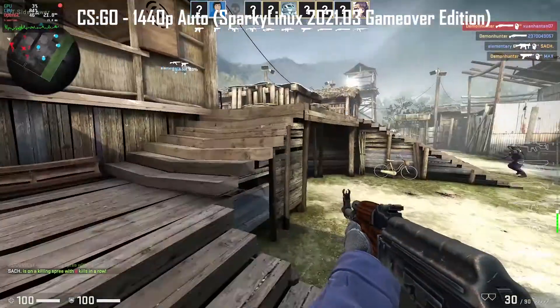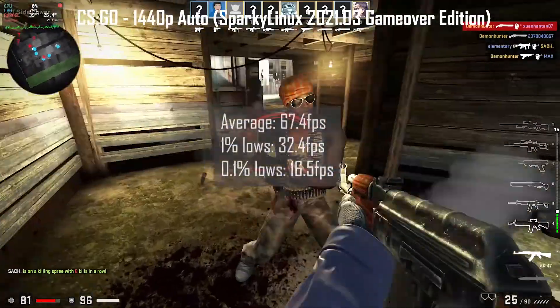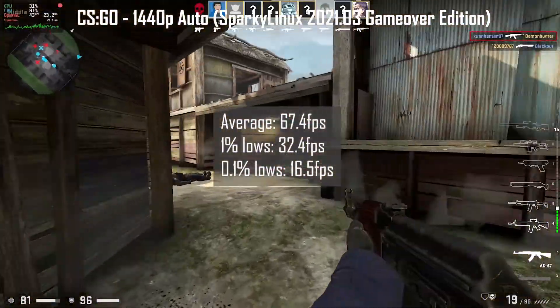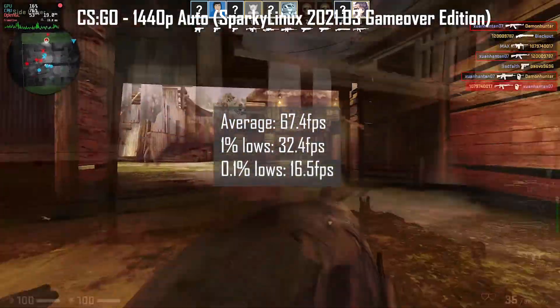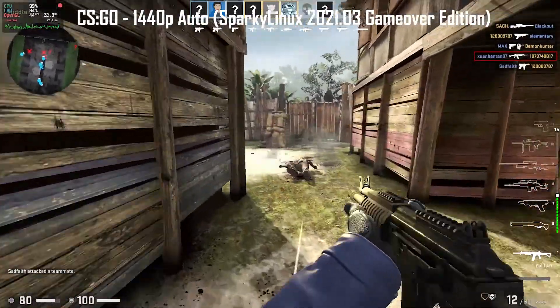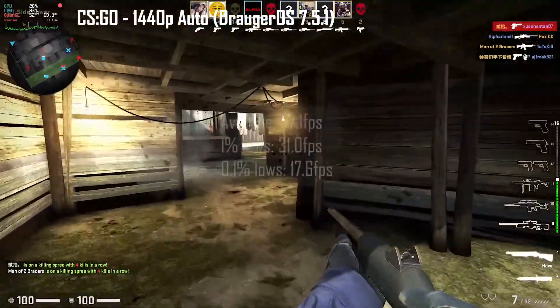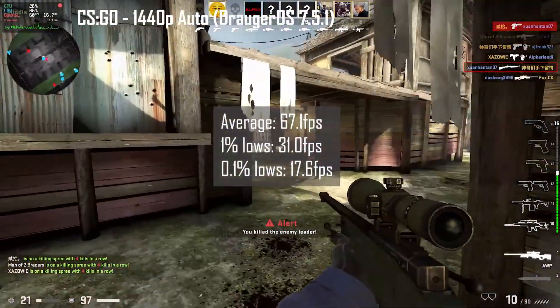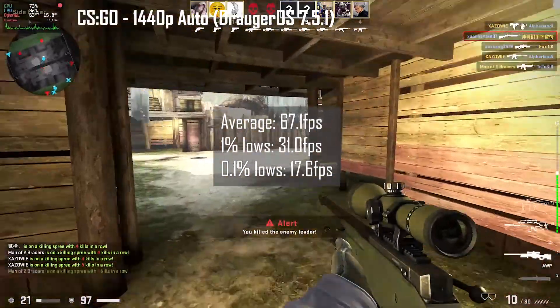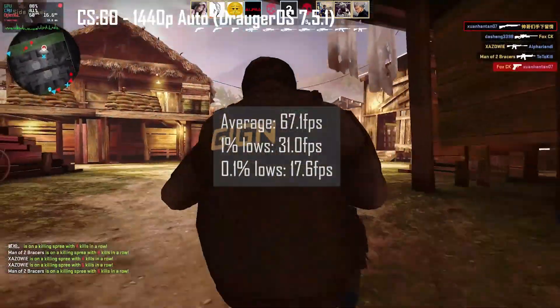Next, I played a round of arms race for each version in CS:GO. With the graphics settings set to 1440p auto, average frame rates for Sparky Linux were at 67.4 FPS, with 1% lows at 32.4 FPS and 0.1% lows at 16.5 FPS. While on Droger OS, it scored an average of 67.1 FPS, 1% lows of 31.0 FPS, and 0.1% lows of 17.6 FPS. I would say that this round was a tie as the two distros performed almost equally.